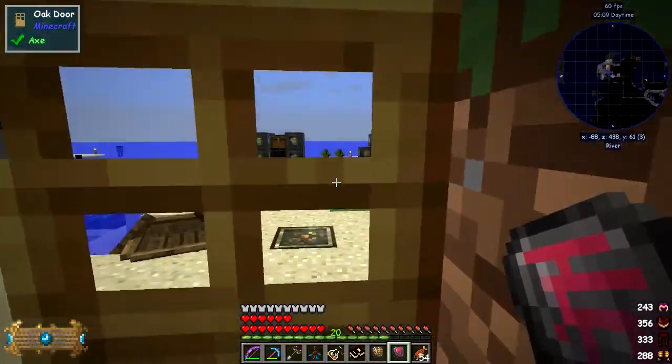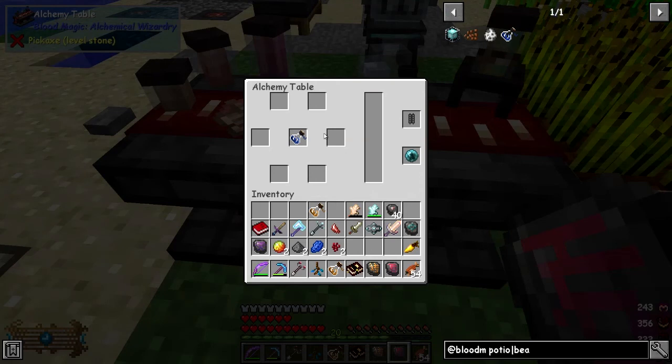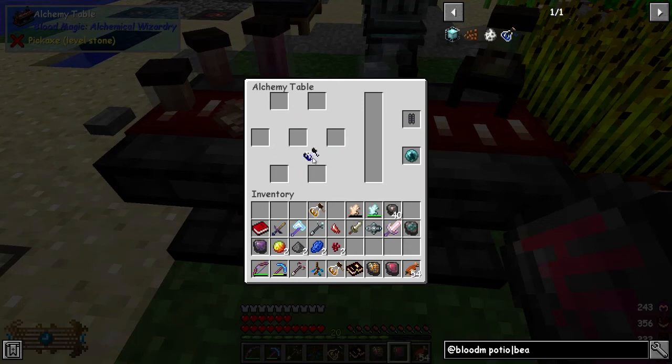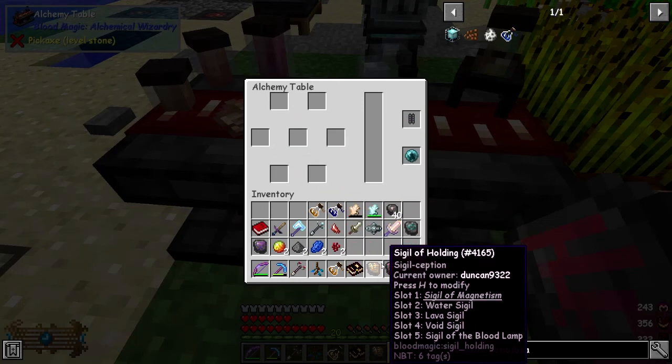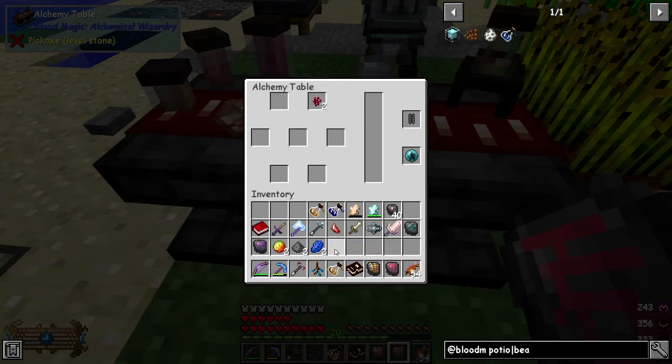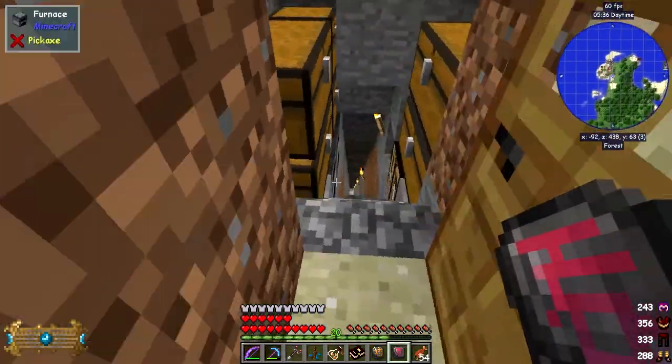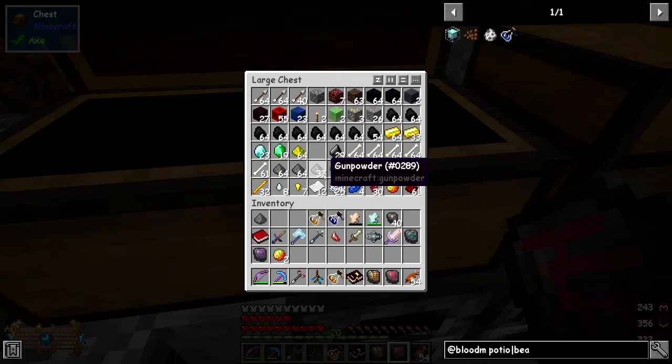Right, so now we have this one. Let's put this into here, and we have to take it like this of course because it can't work in the output slot. So we have our night vision potion and now we can use the lengthening crystal. Lengthening is basically these three together — some nether wart, lapis and some gunpowder will make a lengthening potion catalyst. Let's make another one of those.